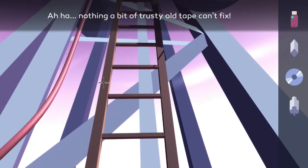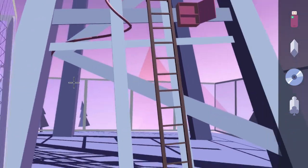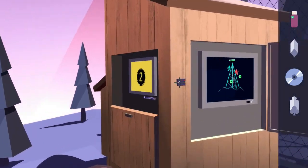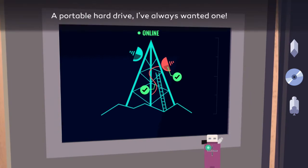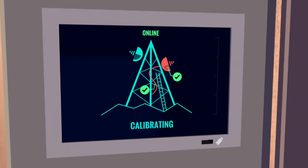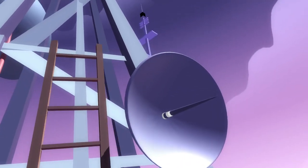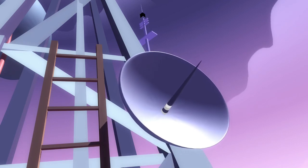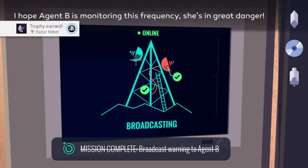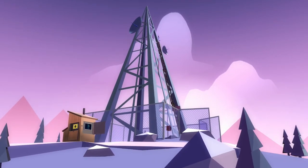Now we're good to go. Head back down to the little hut, zoom in on the little monitor, put the USB stick in the slot on the bottom right, click send a message, and once it starts broadcasting back out once, then twice, and you'll get a little cutscene.